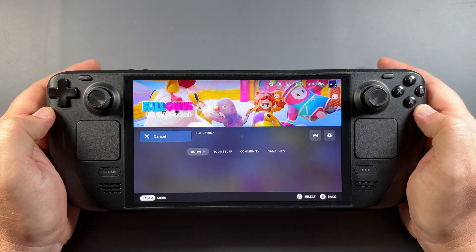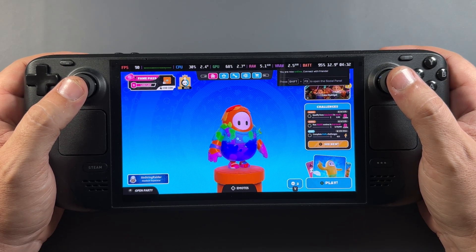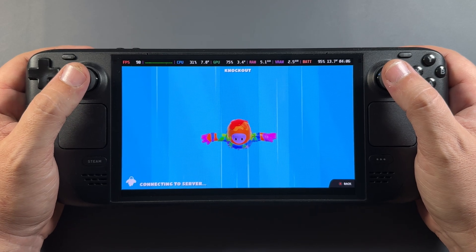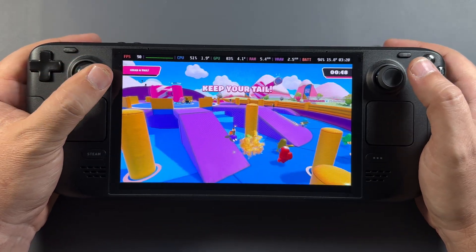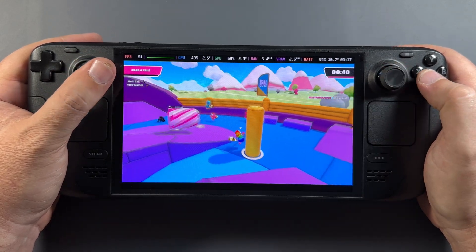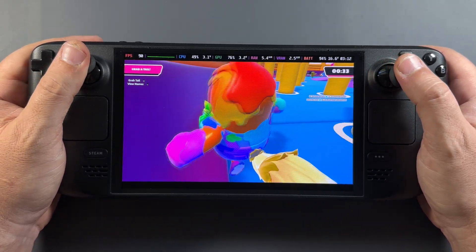Let's jump into Fall Guys over on Epic. Fall Guys was not working for me before, but now with the fixes in place, I didn't have to do anything — I installed the game, launched it, and it just worked out of the box right off the bat. No issues with the anti-cheat or getting into matches or anything like that. It's probably running better than the other side-loaded Epic Game Store I've had on here myself, so it's nice to see this was fixed up and working well.